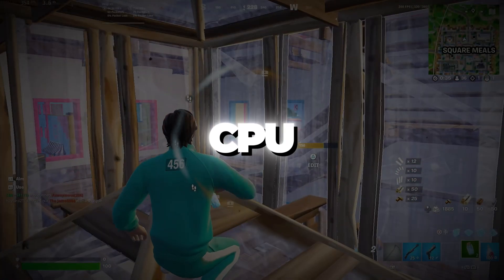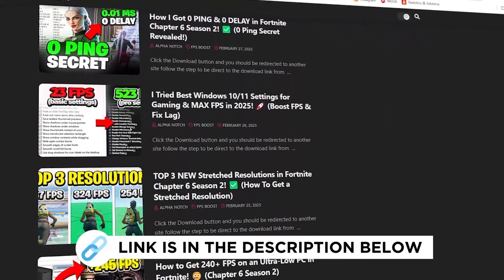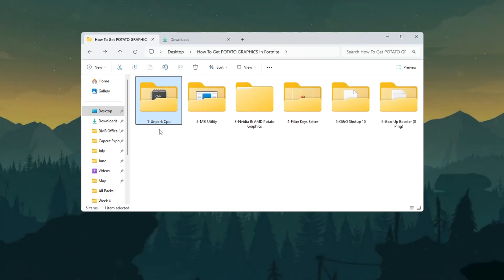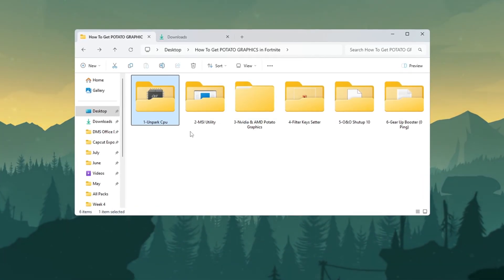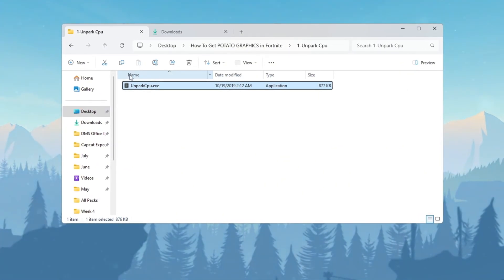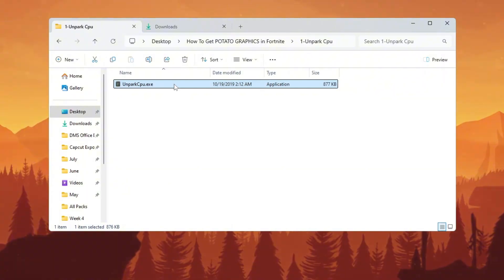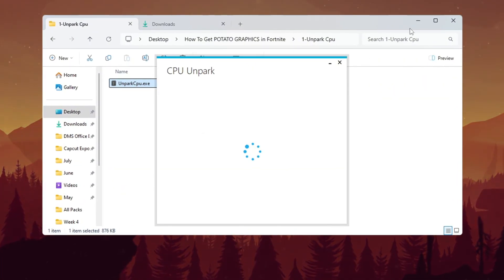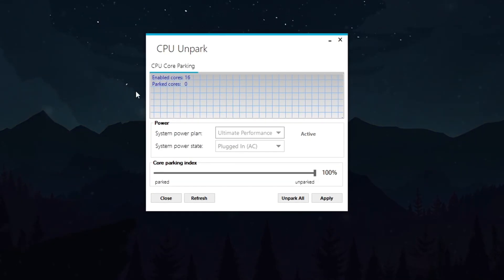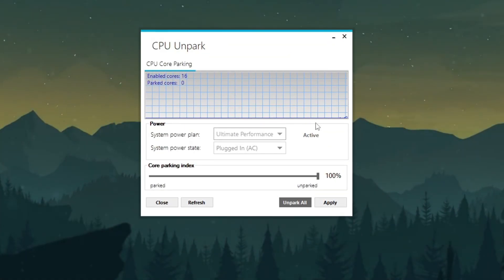Step 2: Make your CPU work better by unparking CPU cores for Fortnite. You can get all the files I use in the pack from my official website — link is in the description. Your CPU has multiple cores, but sometimes Windows parks some of them, meaning they are turned off to save power, which can hurt gaming performance. To unpark them, install a tool called Unpark CPU. Once installed, right-click the application and choose Run as Administrator. When it opens, it will show you which CPU cores are parked and which ones are active. Click the Unpark button to activate all the cores, giving a big performance boost while gaming.